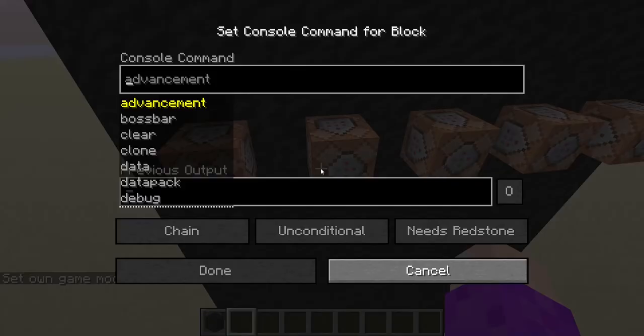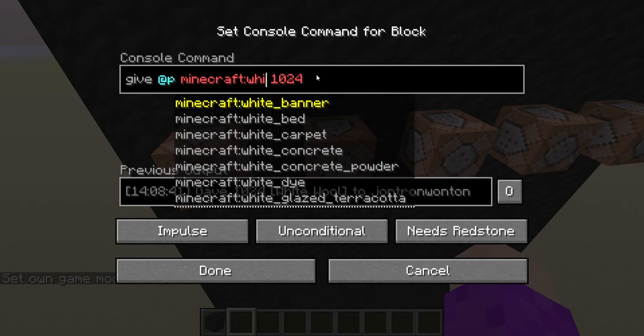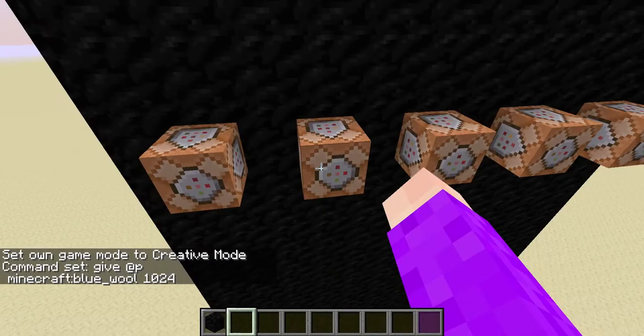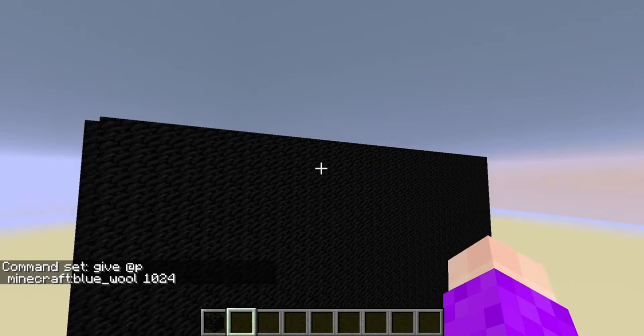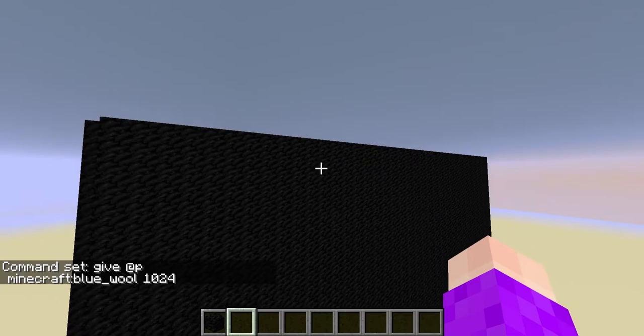Let's say you don't like how it dispenses only white wool — it's a bit bland and you want to make it blue wool — go ahead, change that, I really don't care. That's pretty much it, so feel free to customize it to your preference. You'll see up here I'm messing around with command blocks. Anyways, that's it — I'll see you next time.